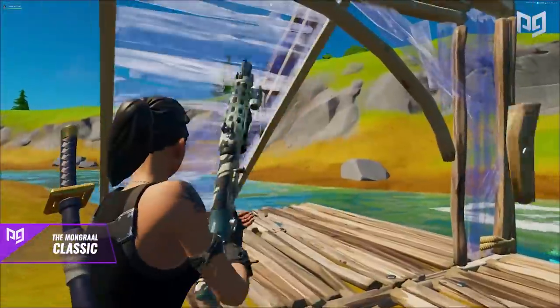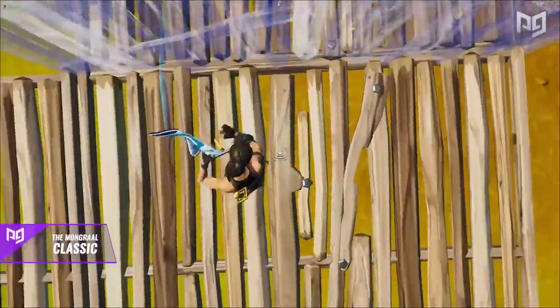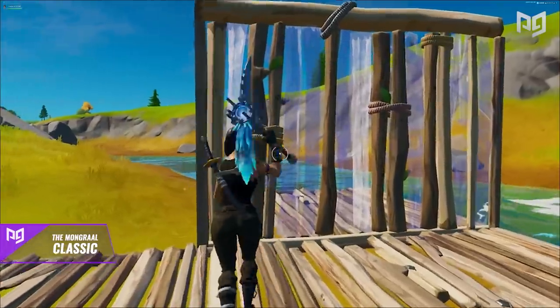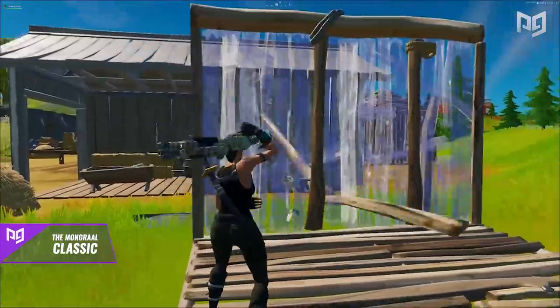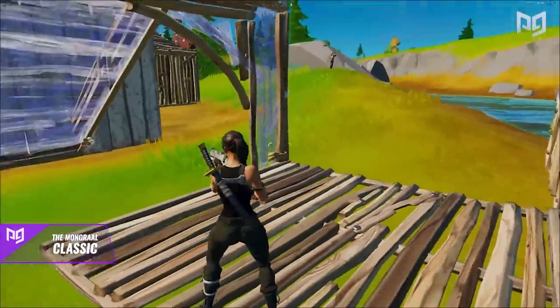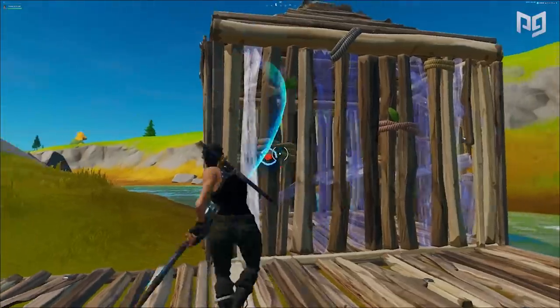The best way to practice the Mongrel Classic is to go on a creative island and do it repeatedly. Simply place a wall down, quickly replace it as if your opponent is behind it, and perform the edit. Start slow and increase speed as you get more comfortable until you've got it down in real fights.